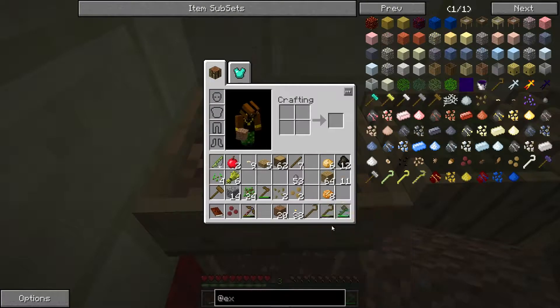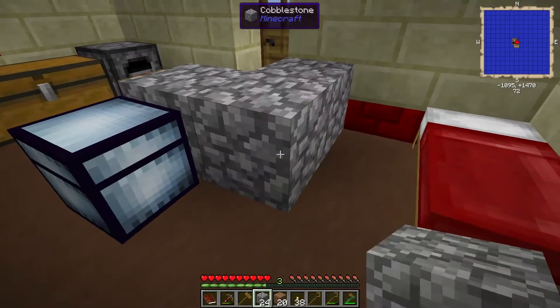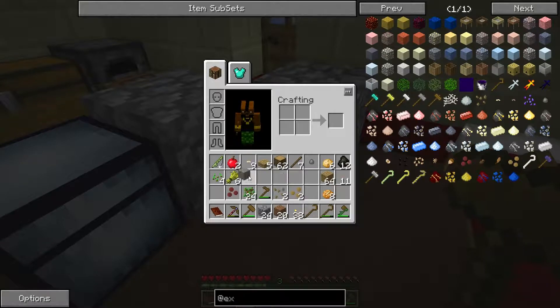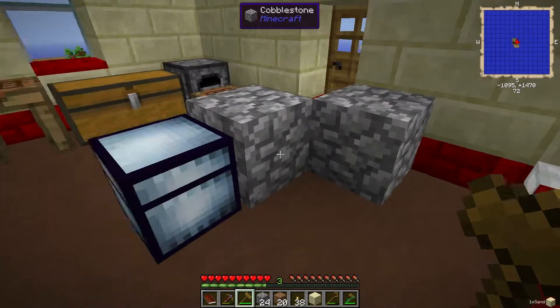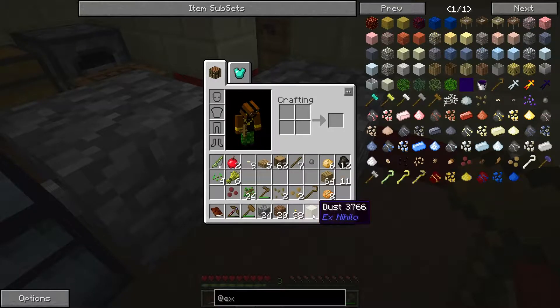Once you've got a bunch of stones you can turn those into cobblestone, and you can take that cobblestone and hit it with the hammer we made in the first episode as part of a quest. That should turn into gravel. Then if you hit the gravel with the hammer, that should turn into sand. And then if we hit the sand, that turns into dust, which can also do some pretty cool stuff.